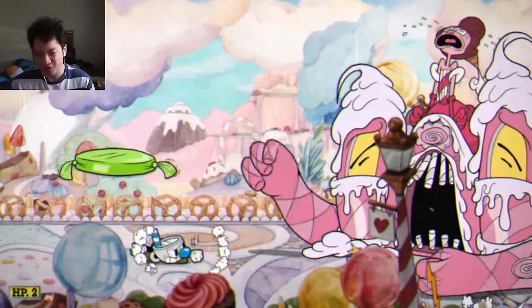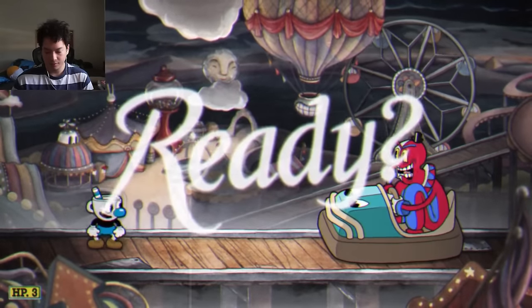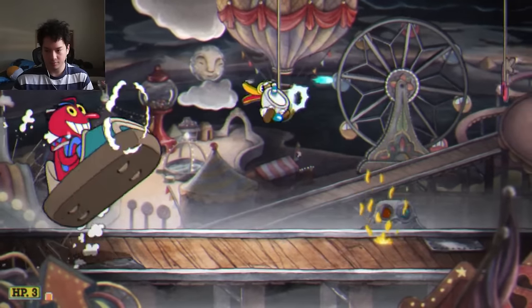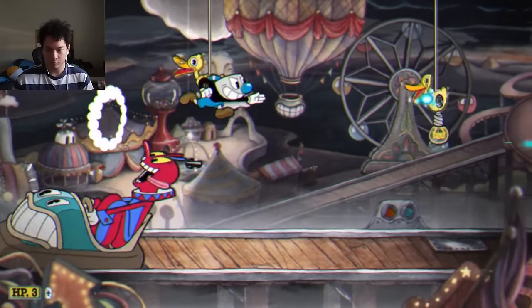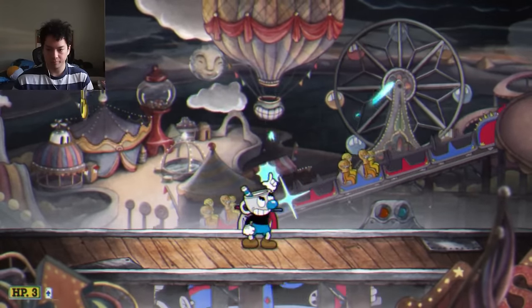Dodging those two heads with the peashooter is pretty satisfying — this is a lot of fun. Beppi the Clown — I hate clowns, and Beppi is no exception, so we've got to get this done first try. The first phase with the peashooter is amazing, easy peasy lemon squeezy. You can keep your distance and all you have to do is jump over him when he charges at you.